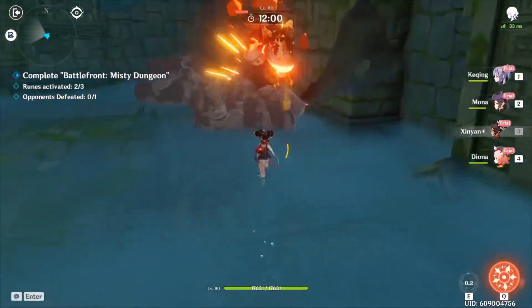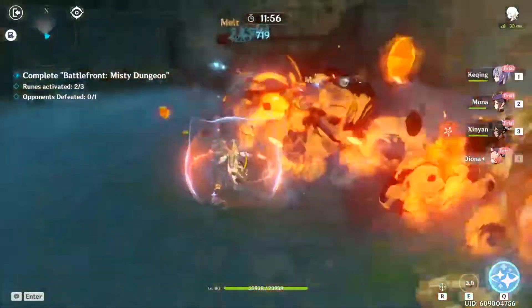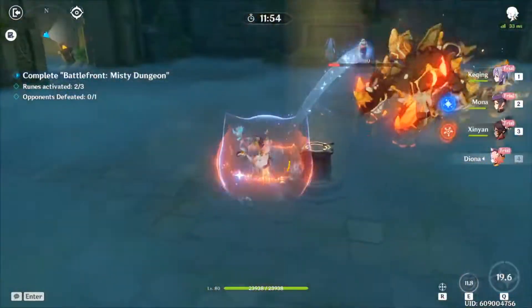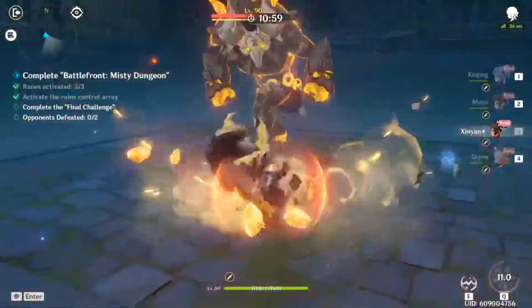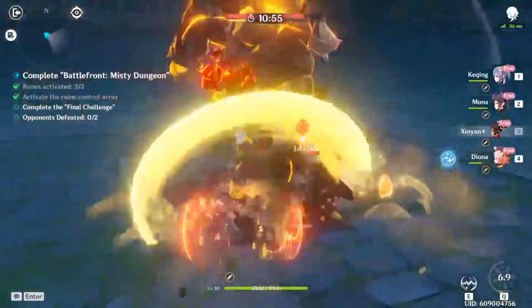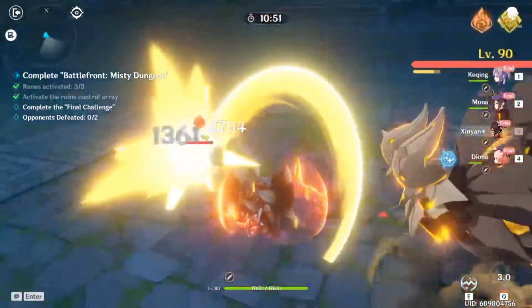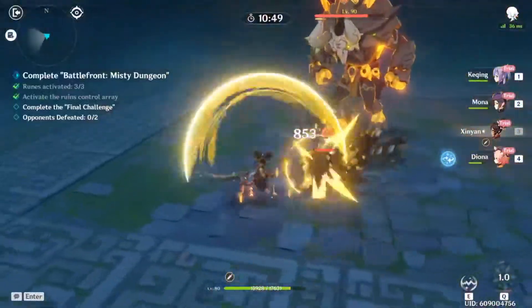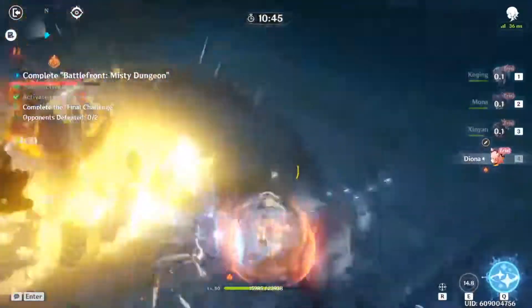And for the love of all that is good, if you are running Mona in this dungeon, do not let her get hit by anything. Shield first, then use her decoys — otherwise she's going to take some serious damage. The final challenge here is similar to the melee dungeon, just with a Geovishap Hatchling instead of a Stonewall Mitachurl. Keep shielded so you don't get blindsided by that hatchling and you shouldn't have any problems.